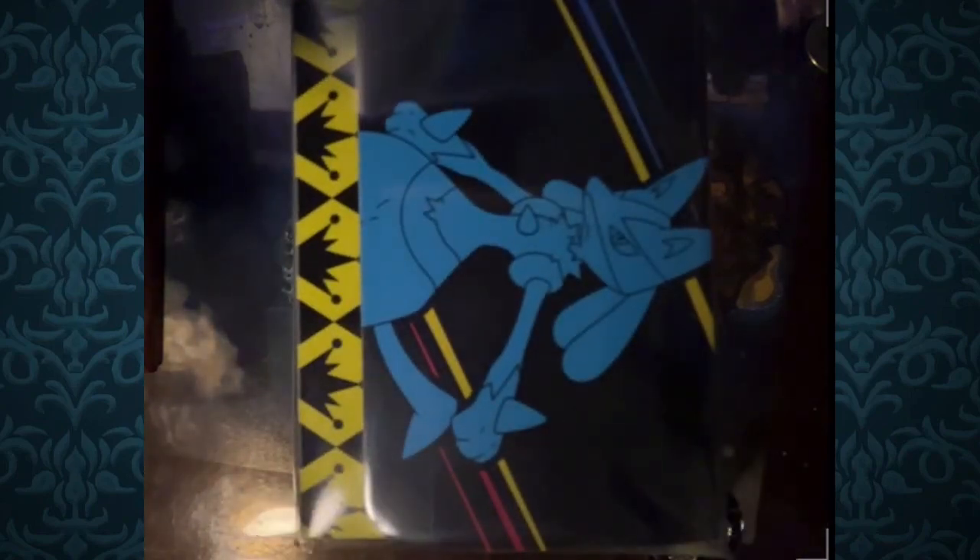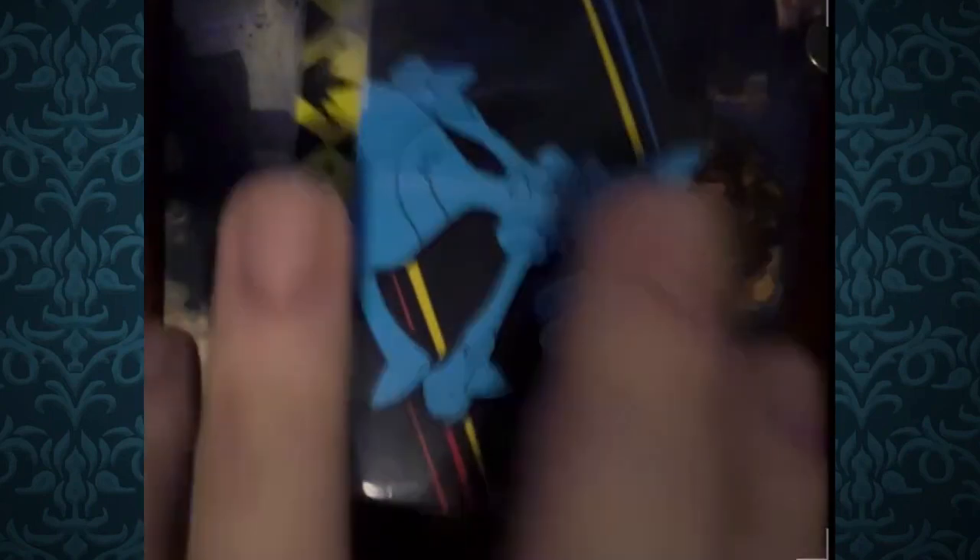This is the Crown Zenith Elite Trainer Box — it looks really nice. There's also another metal coin, a V-Star marker, and metallic dice. I always like the metallic stuff over the flimsy plastic ones. We got another coin — a Lucario coin — and this feels more metallic compared to the more plastic ones we're usually used to.